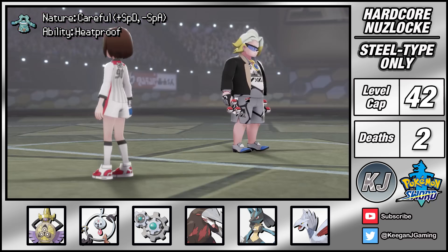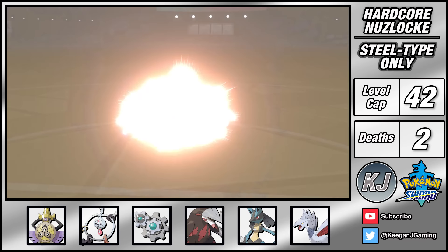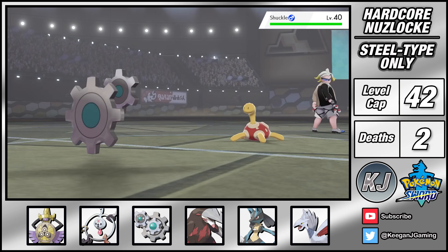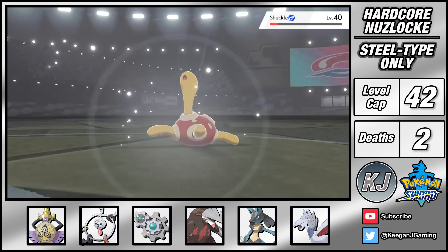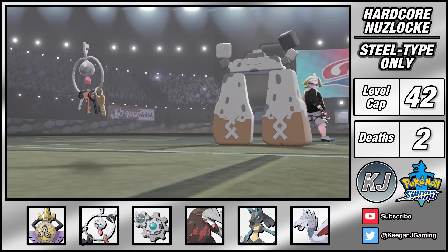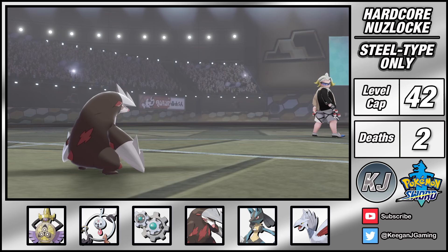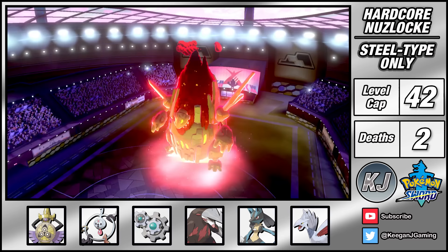After navigating through the harsh sandstorm it's time to take on Gordie who can't be taken lightly. While steel types do have the advantage against rock types, his Barbaracle and Coalossal can be deadly. I lead with Klang and Barbaracle uses Shell Smash. Thanks to the defense drop from this, one Thunderbolt is able to knock it out. Next is Shuckle - not a huge threat. After lowering its defense with Screech I switch into Excadrill and slowly chip away with Iron Head until it falls. I then switch into Klefki to set up Reflect and land Thunder Wave on Stonjourner, before bringing Excadrill back out to reset speed drops and raise my attack to plus 2 with Swords Dance, taking Stonjourner down with Earthquake. Last is Coalossal, but I'm faster and my attack buffs let me take it down in one shot with Earthquake, earning badge number 6.